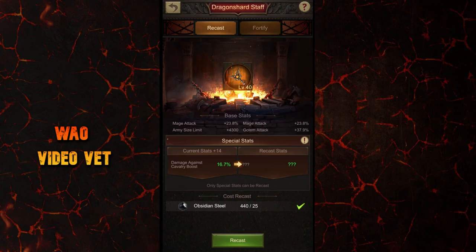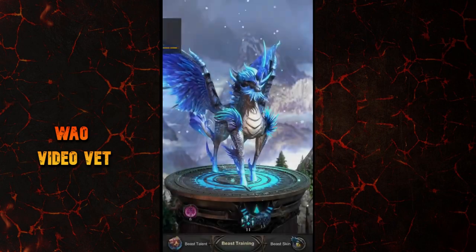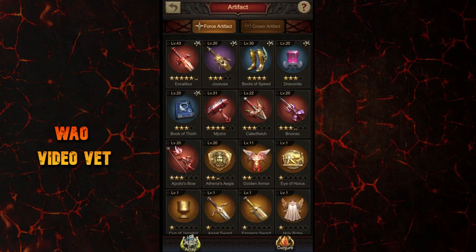Whichever option you get first, I recommend keeping it, because when we recast enhancements it only gives a percentage chance to get what we want. Better not waste Obsidian since it carries a lot of gem value. Instead, just improve the other damage stat where we can influence it better, like beast skill or artifacts for example.